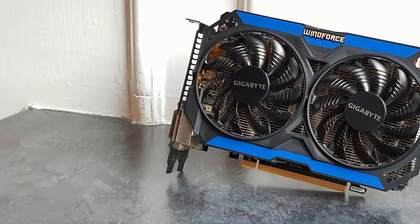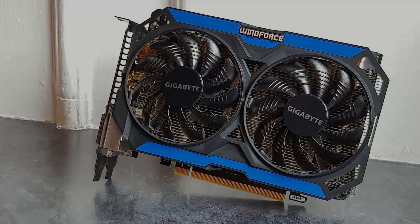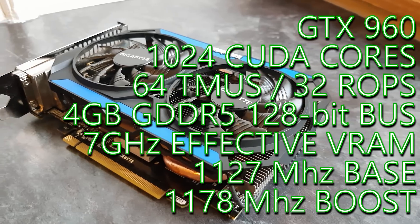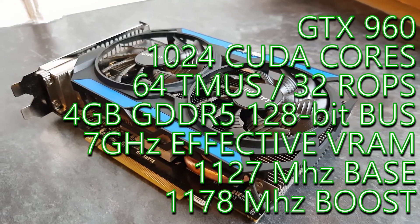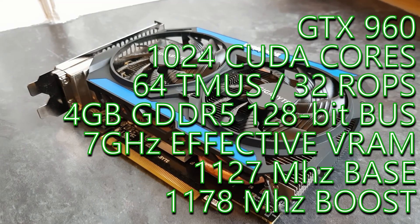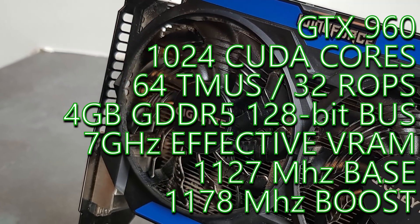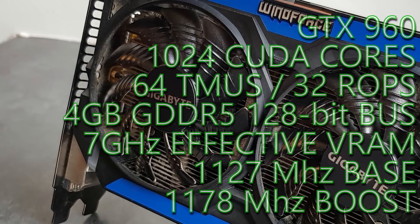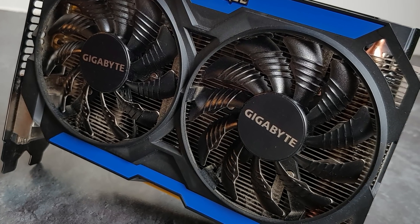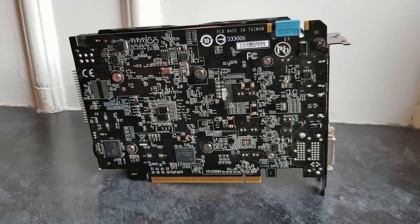Today we're taking a look at the 4GB GTX 960 Windforce Edition from Gigabyte. The 960 is built on a 28nm process with 1024 shading units, 64 texture mapping units and 32 ROPs. It comes with 4GB of GDDR5, all on a 128-bit memory interface. At reference speeds, the GPU operates at around 1127MHz and boosts up to around 1178MHz, with memory running at an effective speed of about 7GHz. The 2GB card features the exact same specification, so it's not the same situation as the GTX 1060, where the 3GB version is a cut-down version of the GPU featured in the 6GB.